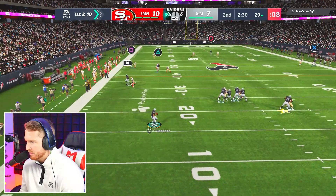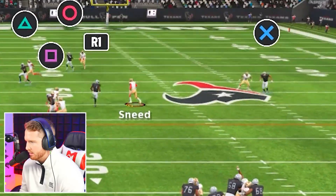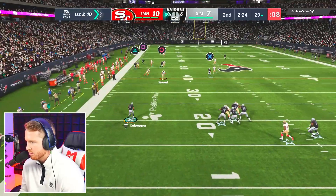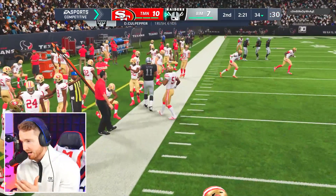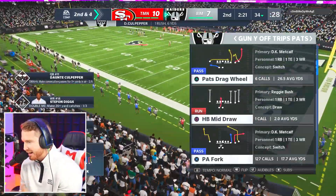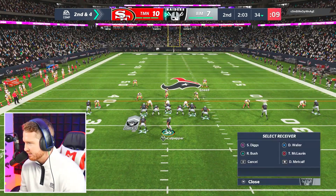They didn't actually end up beating man. Culpepper's got feet — I forgot Culpepper can run! I should have taken off a long time ago. We got great pass protection there though. It looks like he's gonna be sitting in this Cover 2 man look, so we are going to be trying to expose him.